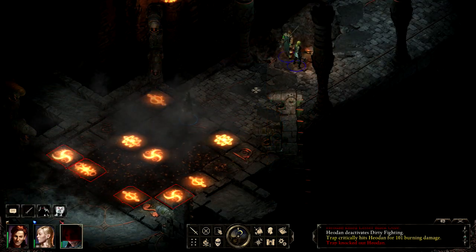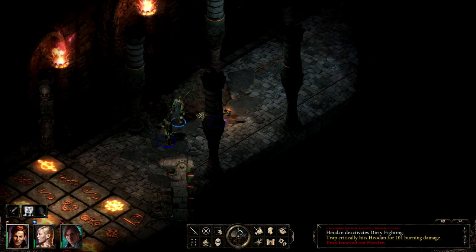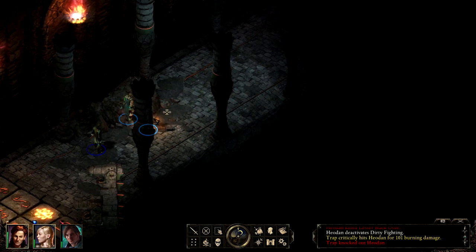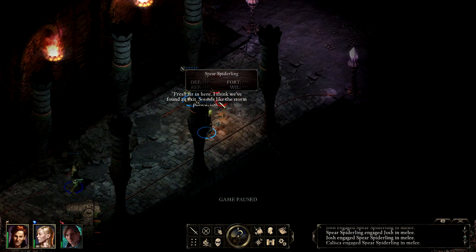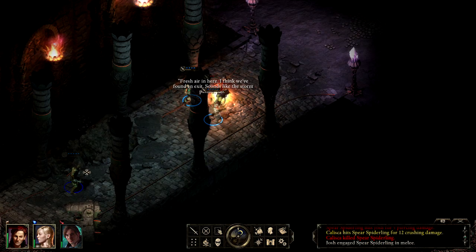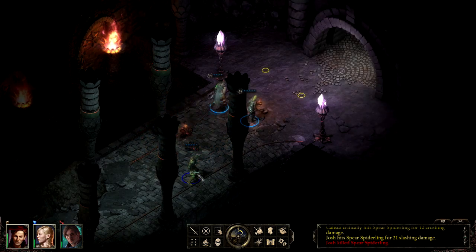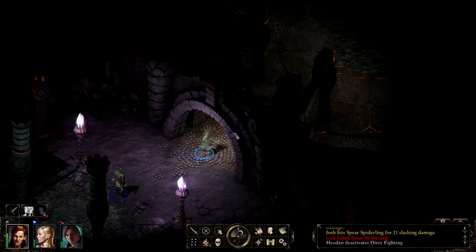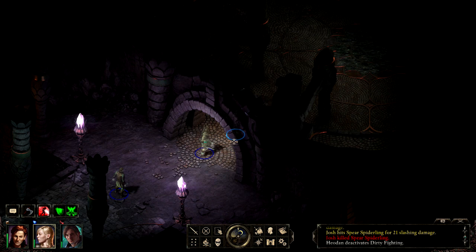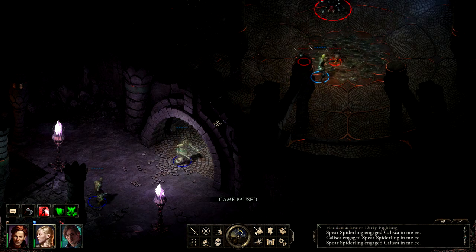I want to call attention to the health system. Every character has short-term health — currently called stamina, but being renamed to Endurance — which is your short-term damage. If you lose all your endurance in a fight, you get knocked out, but it's not fatal. The green bar on the left of portraits is your Health — long-term damage. On lower difficulty, if health hits zero the character is maimed and then killed if they take more damage; on higher difficulty, hitting zero means immediate death. This helps regulate how far characters can go before they need to rest.